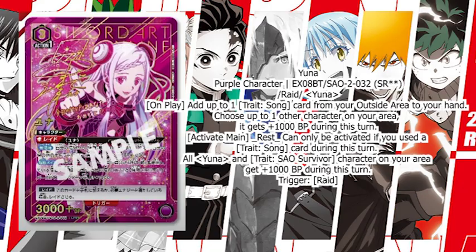Let's look at Yuna's skill. She's a raid card and an SR. She requires 3 energy and 1 action point, and her BP is around 3,000. On play, you choose 1 Song trait card from your outside area to your hand, then choose 1 other character on your area and it gains 1,000 BP. Rest this unit only if you use a Song trait card during this turn. If you do, all Yuna and all SAL Survivor trait cards on your area gain 1,000 plus BP — so if you manage this right, you could have 4,000 to 5,000 BP for this card.